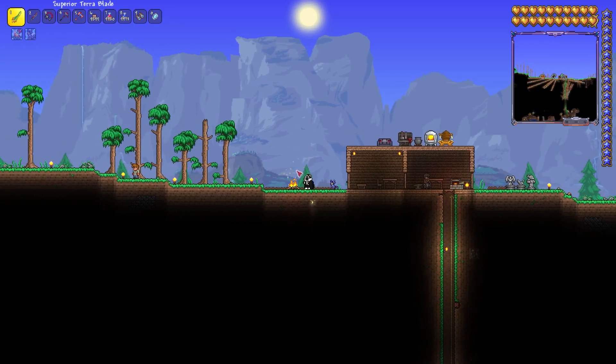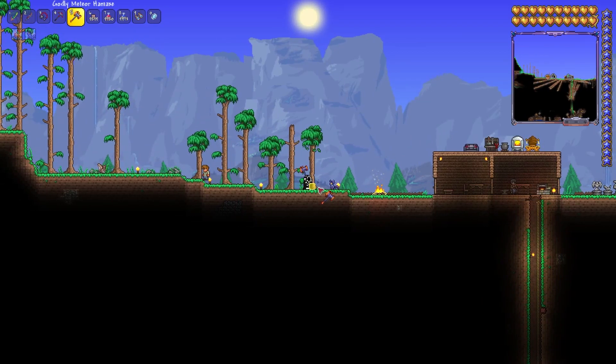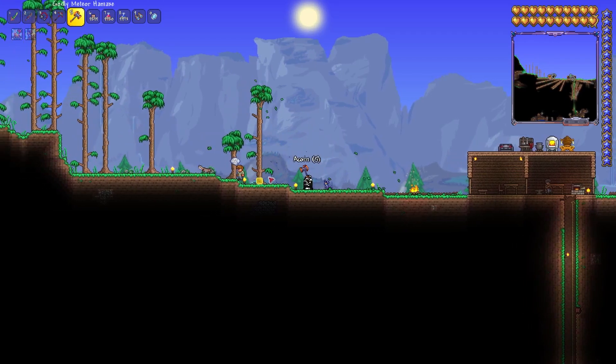Now that we've got our furniture and light sources from those woods, we're gonna have to clear up some space so we can make our next house. I'm gonna clear out these trees and then flatten the ground, so I'm gonna speed this up.